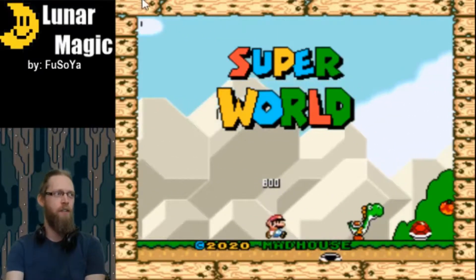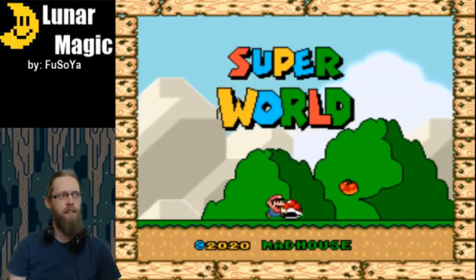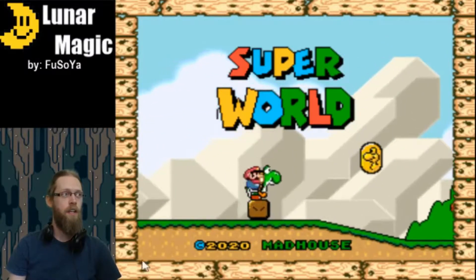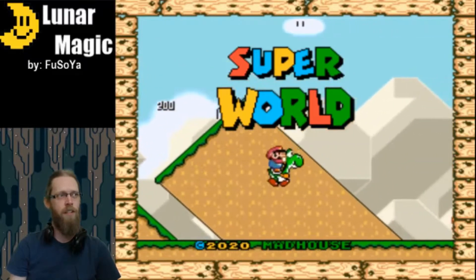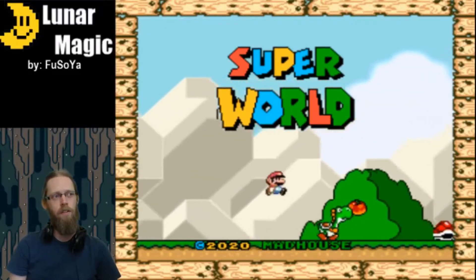Hello everybody. How are you doing today? So, Super World. The past few days my internet hasn't been working, so I decided to check out Lunar Magic. For those of you that don't know, Lunar Magic is the program used to make Super Mario World ROM hacks.